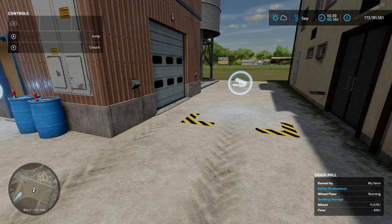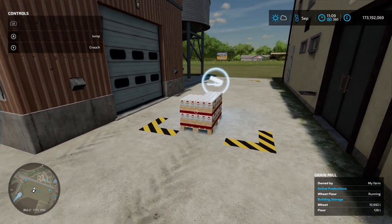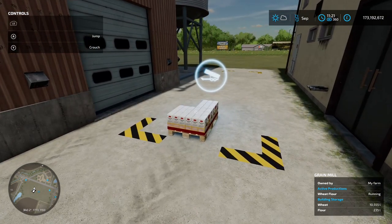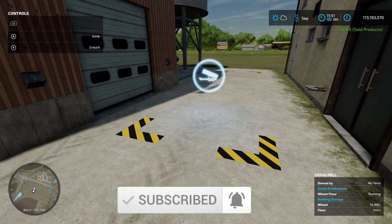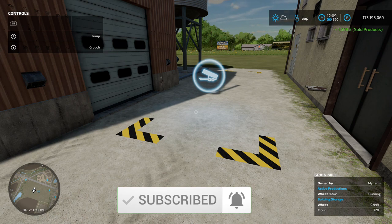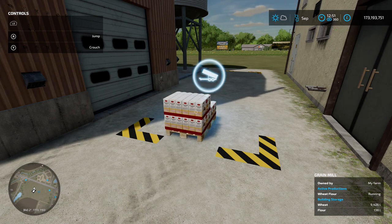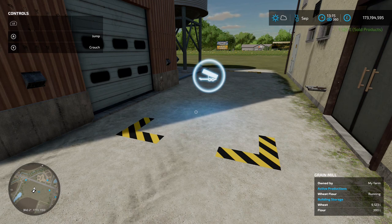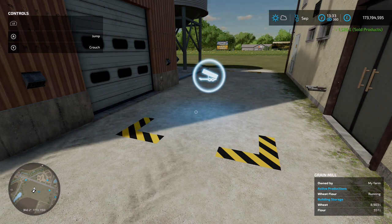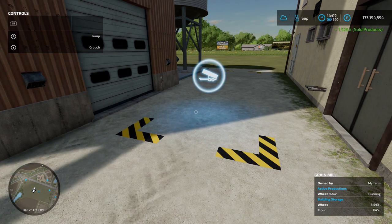At nearly 800 liters now — there it is, it spawned and it's going directly into the sell point. We'll carry on running — 1500 and I haven't had to move the pallet at all. The top of the hour is normally when it sells off, but because it spawns straight away it sells straight away. As soon as that pallet spawns it gets sold.